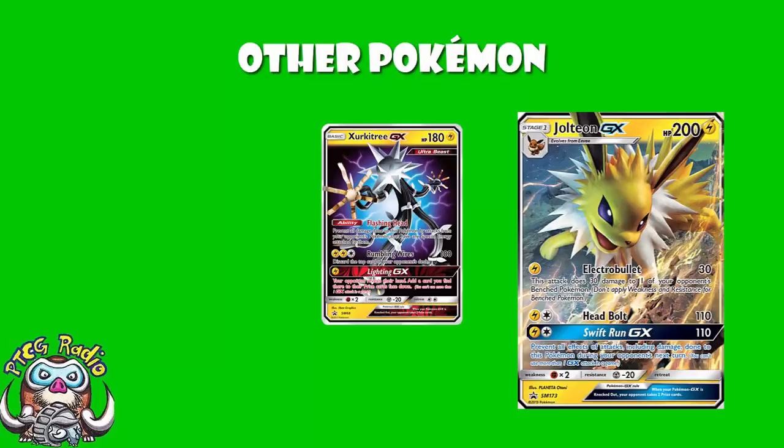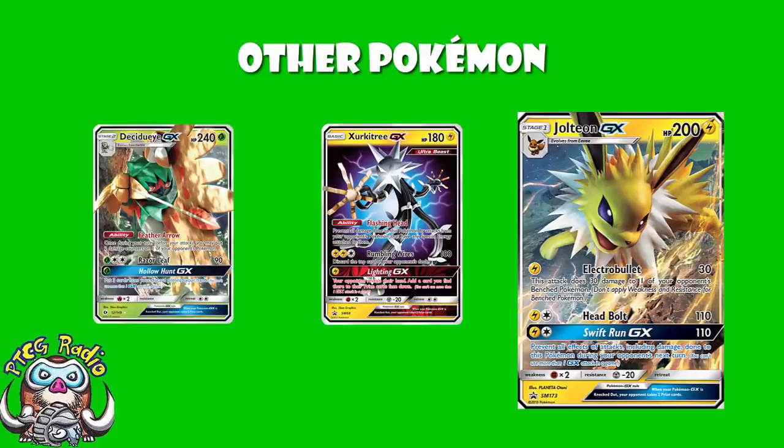That can be used for blocking quite nicely, but we actually have a third possible GX attack here — Lightning GX. One Lightning Energy: look at your opponent's hand and add a card you find there to their prizes. So here it really is: if you want to recover, use Decidueye's Hollow Hunt. If you want to give them an extra prize card — and bearing in mind you can take a card from their hand and put it down, so that's also a bit of disruption — use Zerkatree. And if you want to smash while getting immunity, Jolteon.